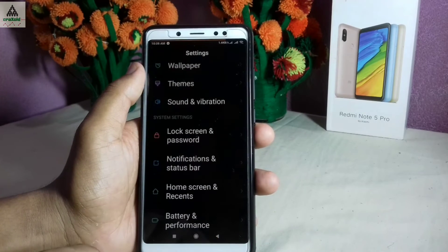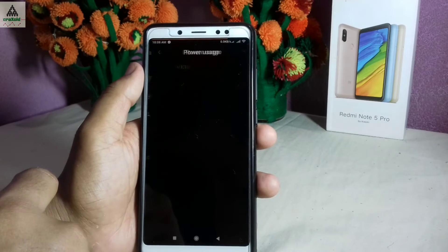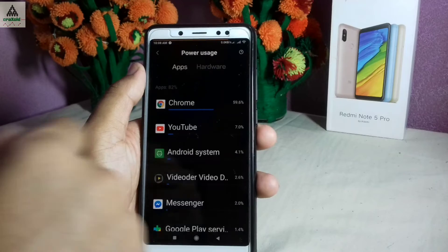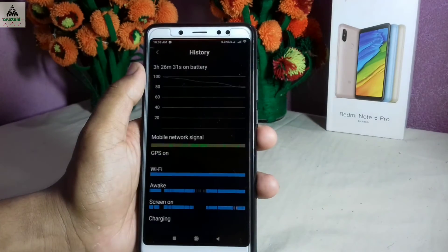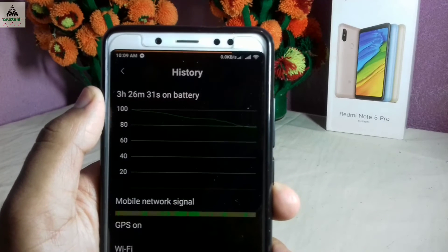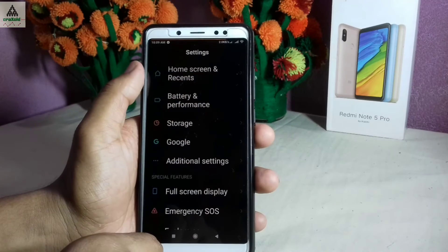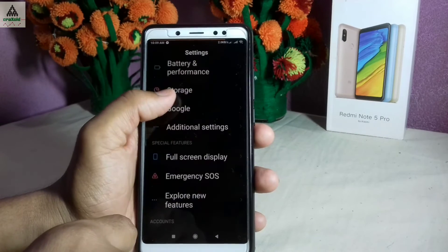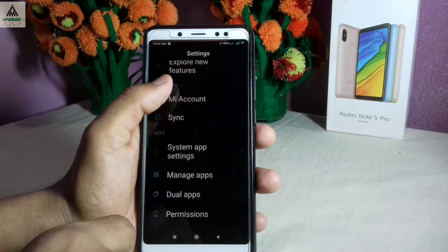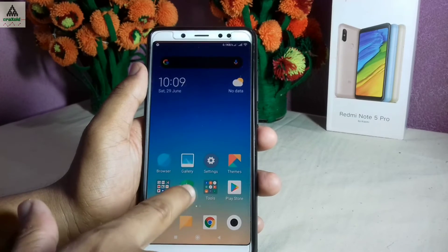Going to battery and performance settings, I'll click on power usage to show you the graph. I've been using this phone for about three and a half hours and the battery life looks pretty good. There are no extra new features in the battery section of this final MIUI 10 Global Beta 9.6.27 update.